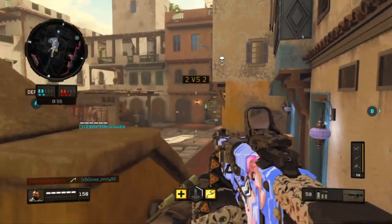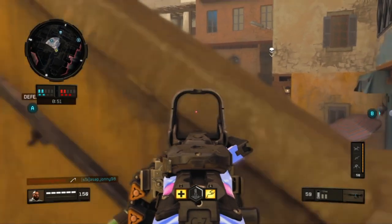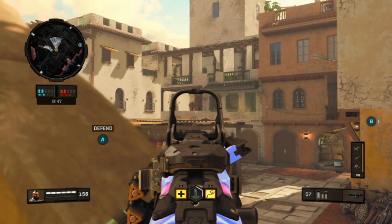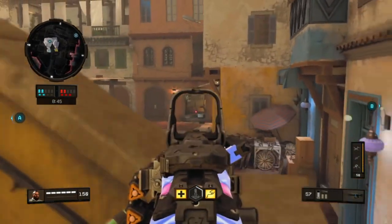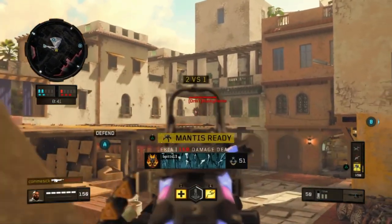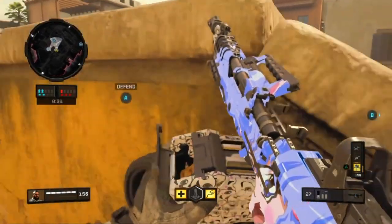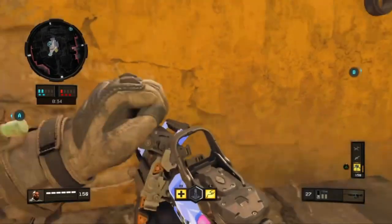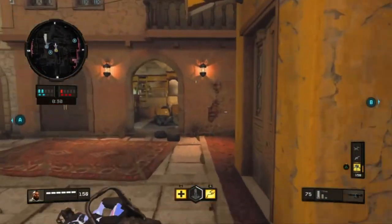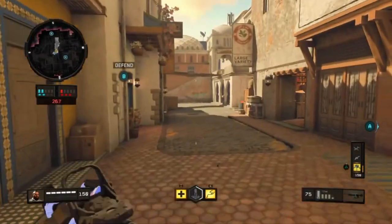Now, for the burrito: I'm gonna start off with the tortilla. I use the long tortilla, the big ones — not the small ones. The small ones are trash; if you like the small tortillas, you're a crackhead. No, I'm just playing. The first thing you're gonna put in your burrito is beans and rice. No brainer.